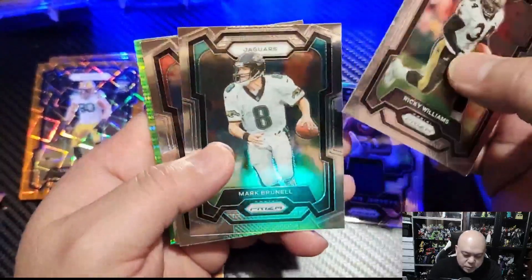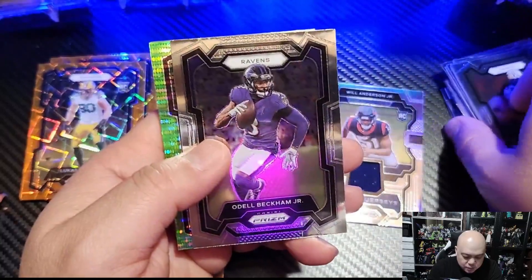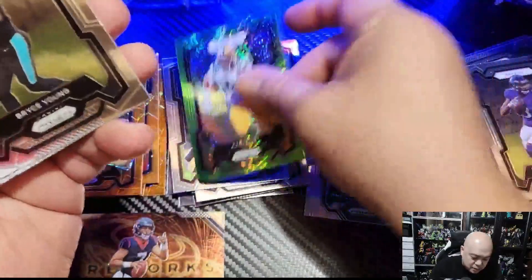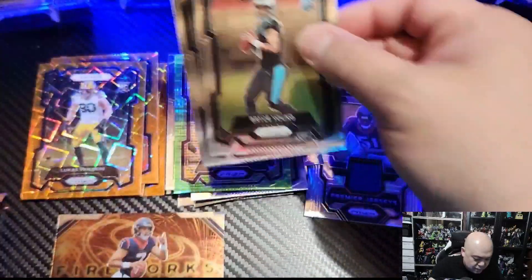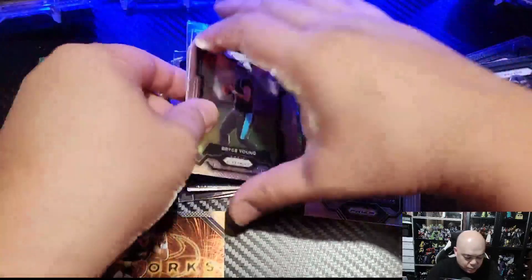Pack two: Ricky Williams, Mark Brunell, Kareem Hunt, Odell Beckham Jr., Packers again with AJ Dillon — we've got a ton of Packers today. We got Bryce Young on our rookie and Jaden Reed. Nice rookies there — we'll put our green pulsars with the orange pew-pews.